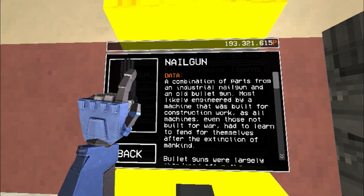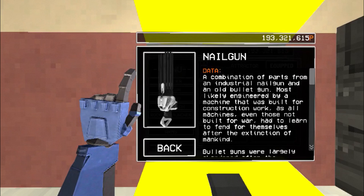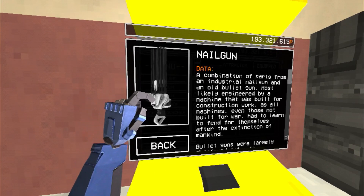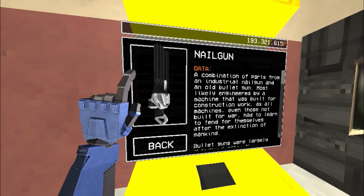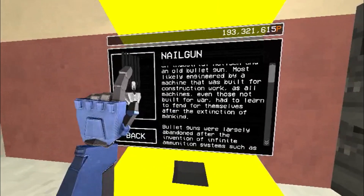The nail gun in Ultrakill is the most powerful weapon in the entire game, bar none. But this raises an intriguing question: could you recreate something like this in real life? While the answer is quite complex and involves multiple layers of physics and engineering, we can start by breaking down how the nail gun functions in-game and explore how it could be created in real life.